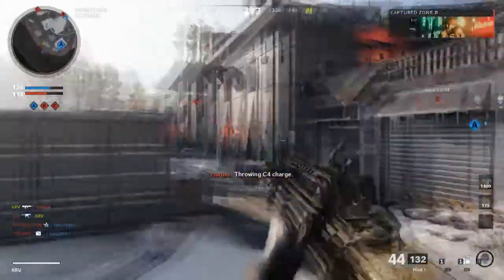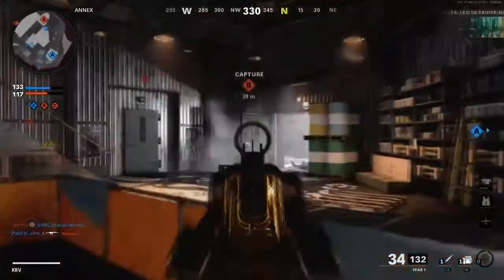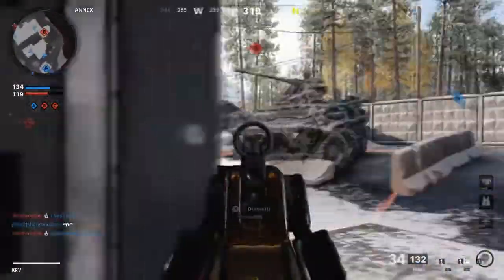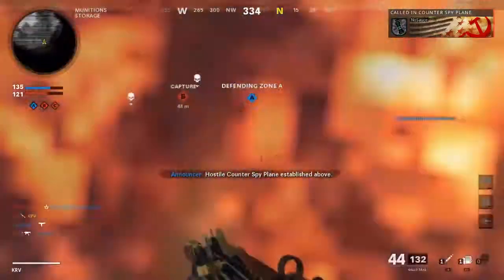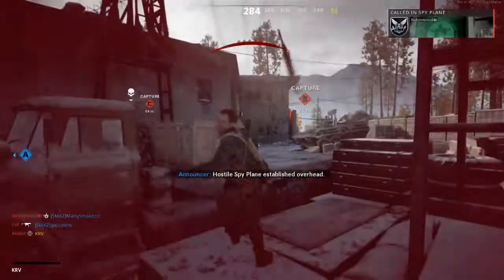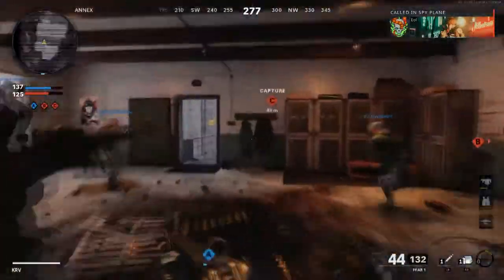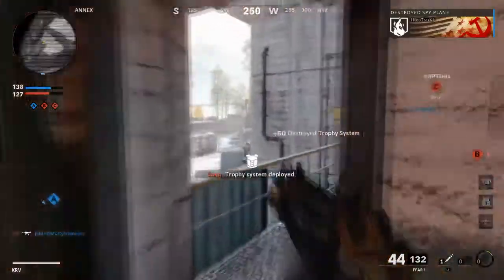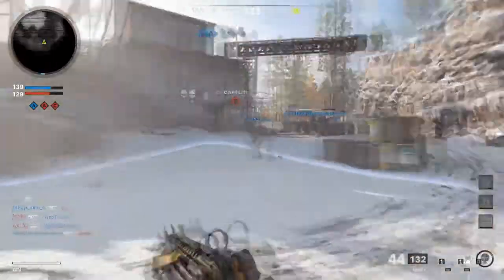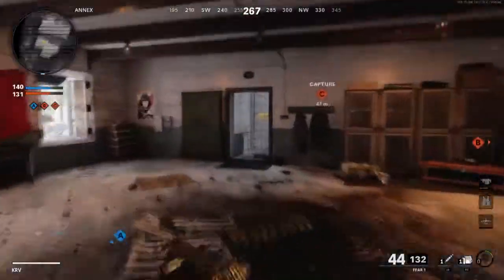That's why I use somewhat high killstreaks. There are cooldowns on scorestreaks now. That's why I use armor and war machine — I sometimes have gunship on too. It depends on how I'm feeling. If I want to rush around, I'll use war machine, armor, and UAV. UAV is literally the best scorestreak in the game in my opinion. It's been in the games since Call of Duty 4. The more information you have on the map, the easier it's going to be to find someone. Field mic, for example — that's a really good one because you can know where enemies are, unless they're using Ninja.